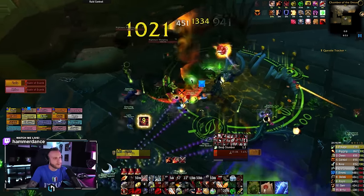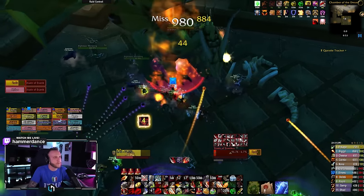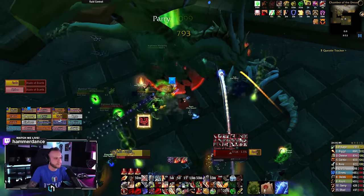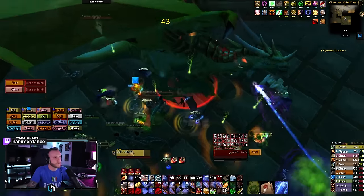At 10%, the boss will soften rage and start spawning adds like crazy. At this point, focus all of your DPS into the boss and push him to 0 as fast as possible, while still making sure to avoid acid rain.